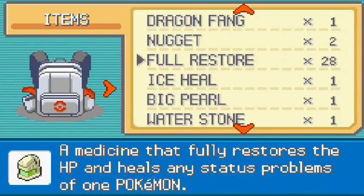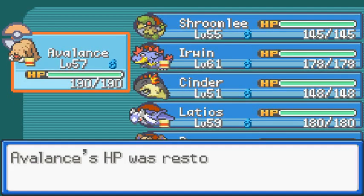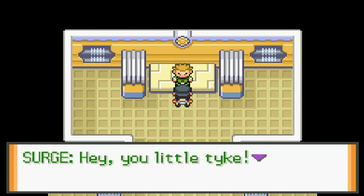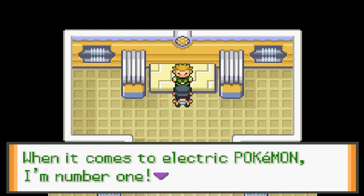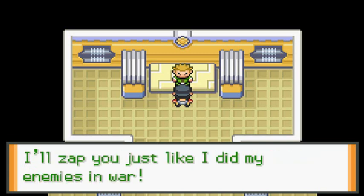After the battle, dialogue plays: 'When I was still in the army, Lieutenant Surge saved my life.' You don't mess with that — military people whose lives have been saved, it's a huge deal. So now let's go straight to the very first gym battle in our Kanto resurgence. Surge says: 'Hey little tyke, it may not be smart to challenge me but it takes guts. When it comes to electric type Pokemon, I'm number one. I'll zap you just like I did my enemies in war!'